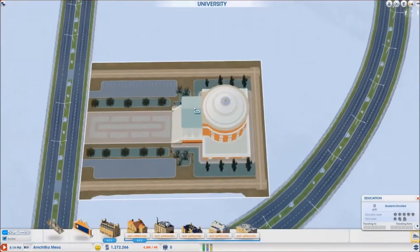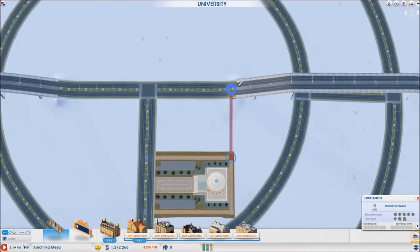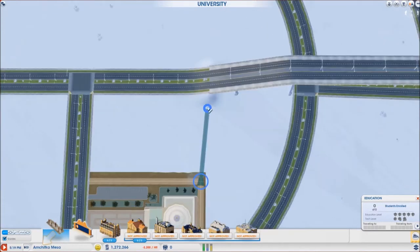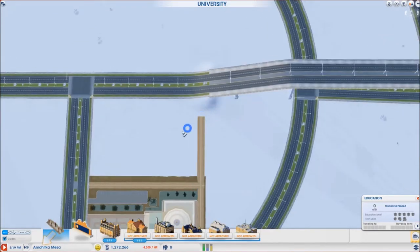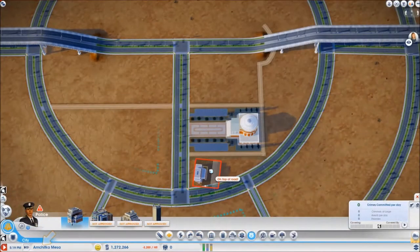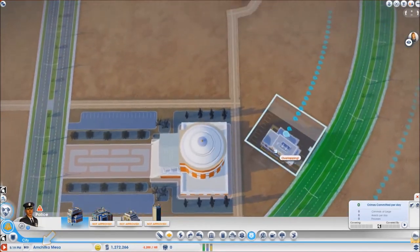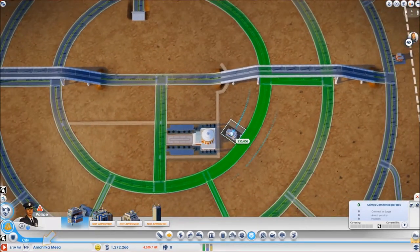There is the university, now I need to get some of these footpaths around. The police station does not have enough space to be placed right here, but it can go over here.